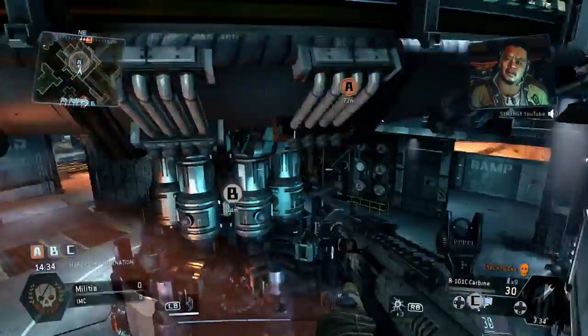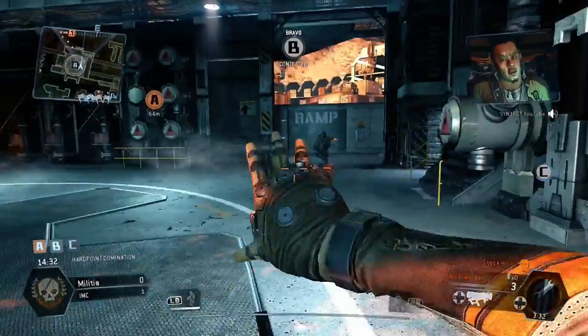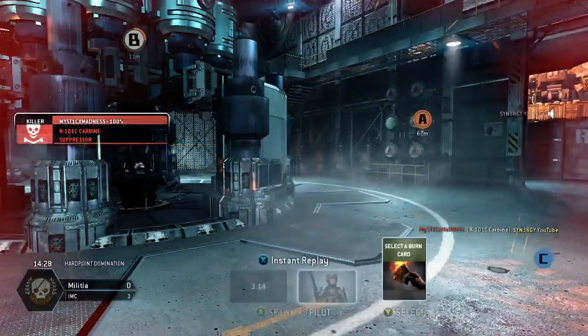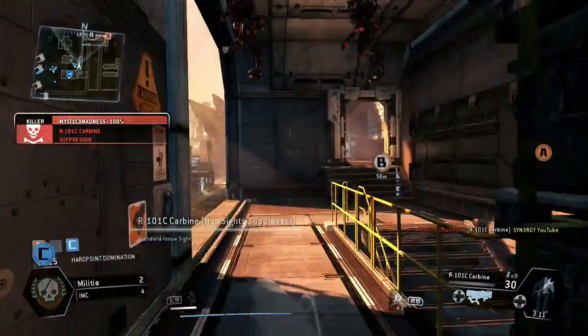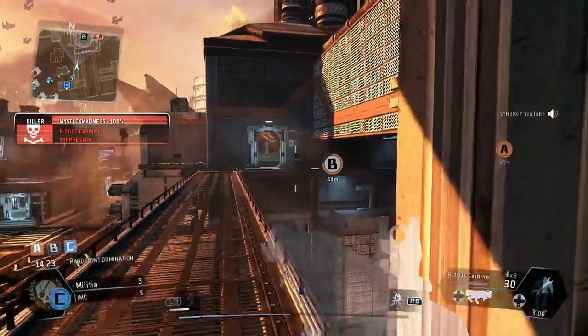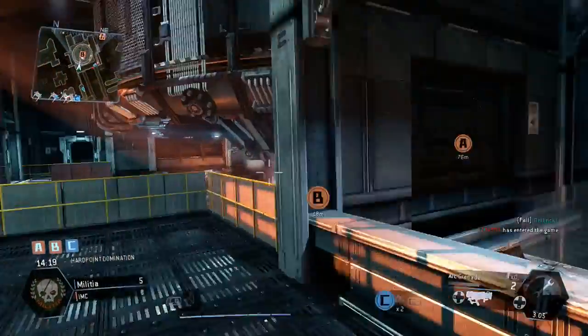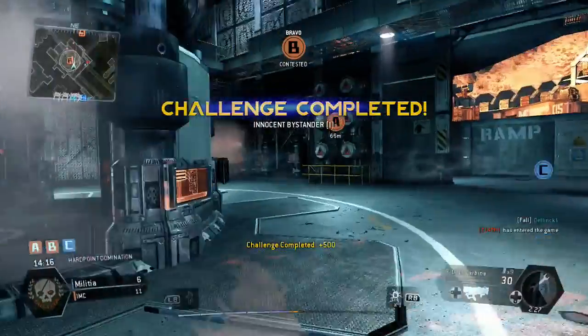Unfortunately, I don't think this one quite works out as well as it has done for me in the past. There's a guy straight through the middle there - should have expected that, but there's my first mistake. You want to be careful with that guys because it's an obvious place for the enemy team to come. All I had to do was aim down the sights.